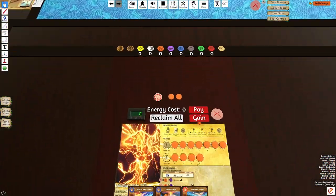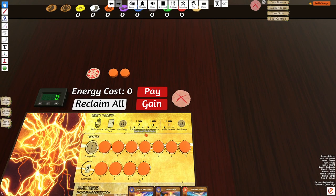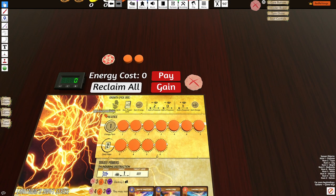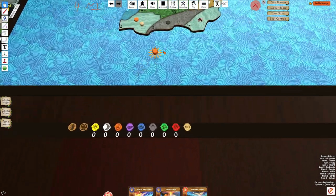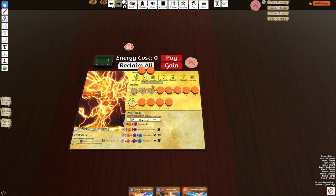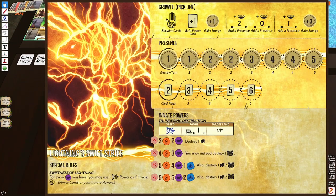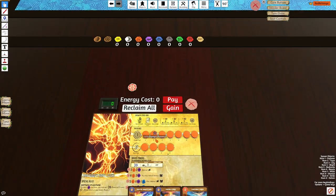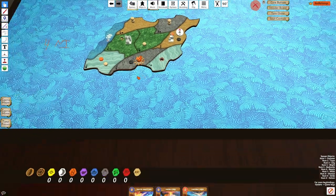Whenever I place presence off my track, I can choose to instead move the Incarna. This is actually a rule that already exists in the game, but you never really need to do that unless your tracks are empty. So let's say I'm playing Lightning and I grow into this mountain here — I can choose G2, placing two presence from my track, or I can choose to just move these presence within the range restriction. It's always better to add the presence unless your tracks are empty, in which case you're better off just moving presence. Otherwise, it's a wasted growth option.